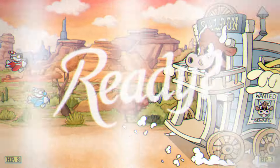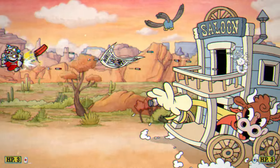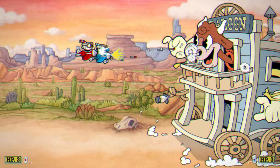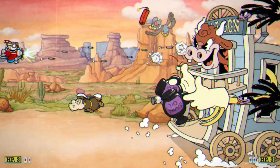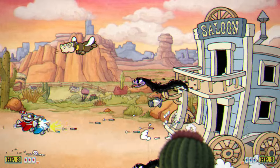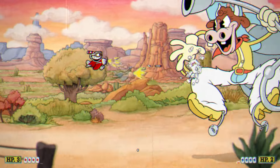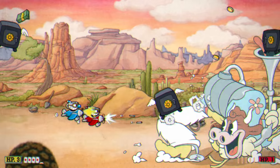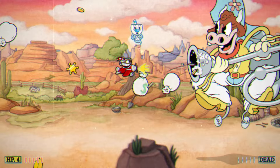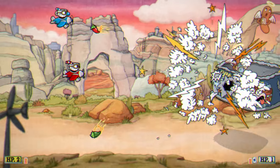After my very painful session with Maria, I was afraid of Esther, as she was my first plane fight in a long time. Even thinking about her vacuum attack with the later dropping and exploding safes made me extremely nervous, and her last phase sausage attacks made me want to cry. But I somehow actually got her in less than 10 tries. I have no idea how, but I did it. But man, I never want to do any plane fights ever again.